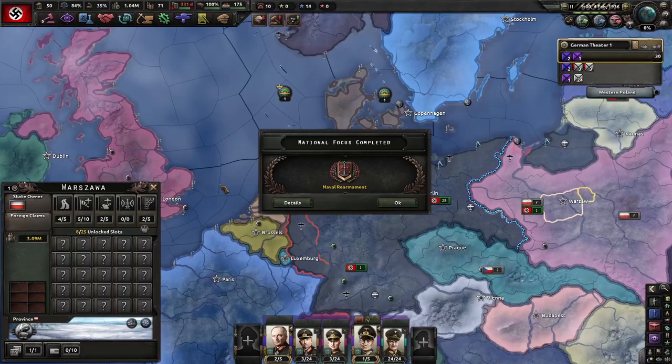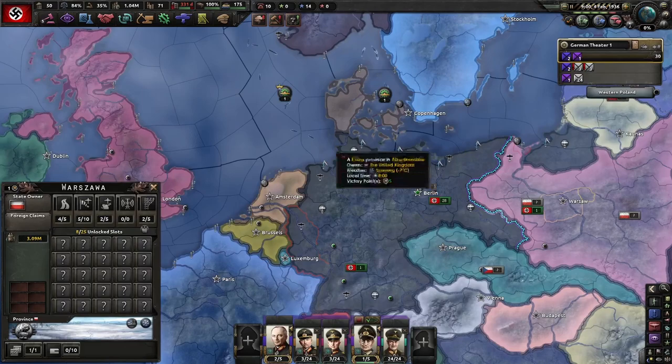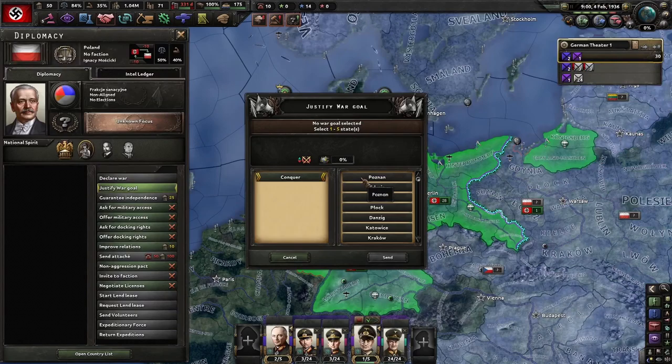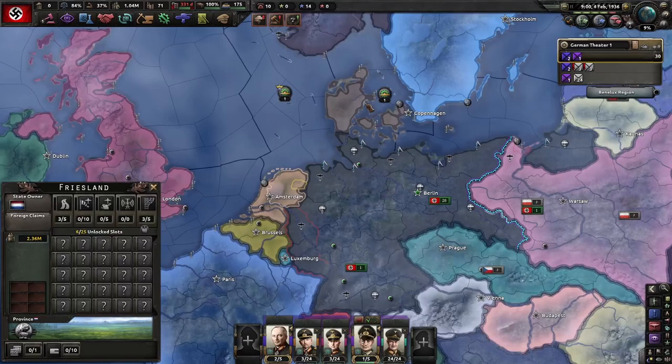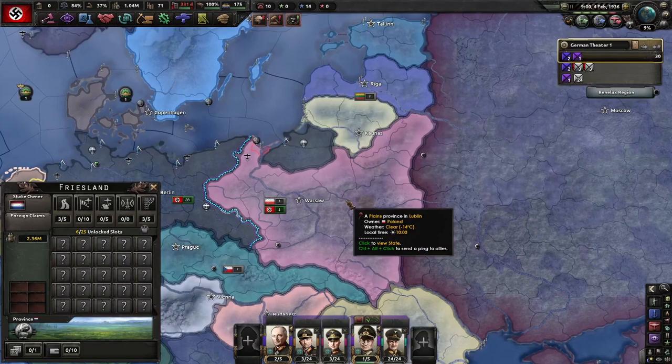Today's strategy is the Early Poland Strategy. If you've seen my previous Germany setup videos, you'll know why I went down Naval Rearmament — we can talk more about that on that video. When you get your first 50 political power, you can begin justifying for war and do the Early Poland War. You could do this for any country, but why Poland? By getting Poland early, you can do several important things.